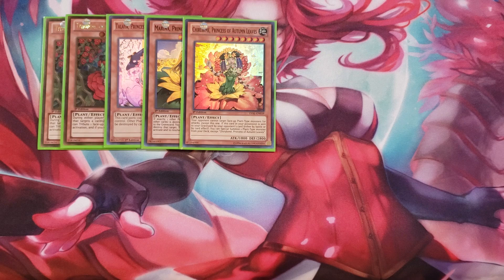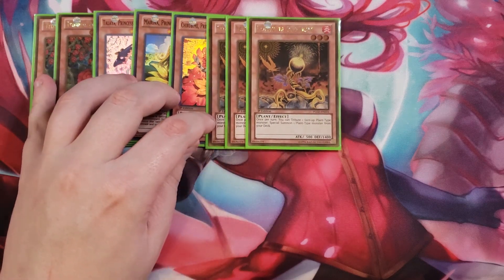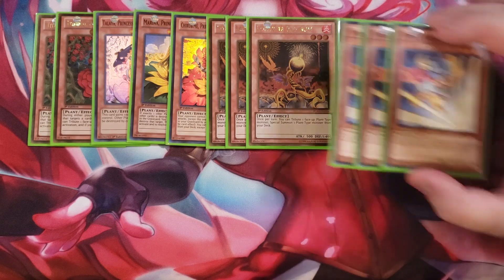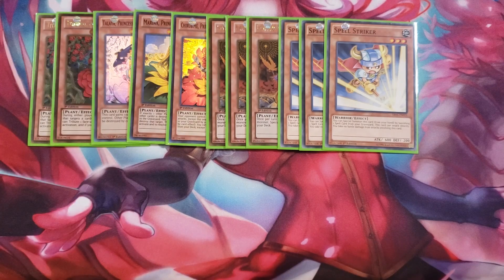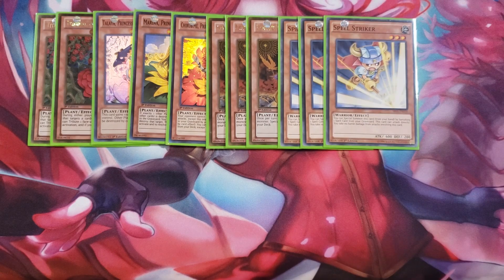We play three copies of Lonefire Blossom because none of these cards actually special summon themselves, so the Lonefires are very necessary to get your monsters out to the field as quickly as possible. We also play three copies of Spellstriker — they're Earth monsters and easy to special summon in this deck. You can use them to go into Melody of the Trees, and they can attack your opponent directly for 600 damage by removing a Spell card from the graveyard.